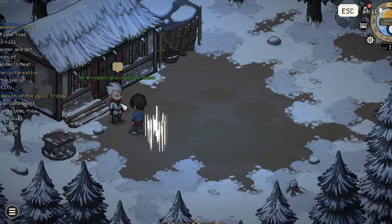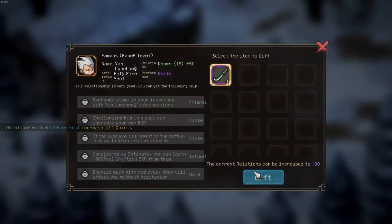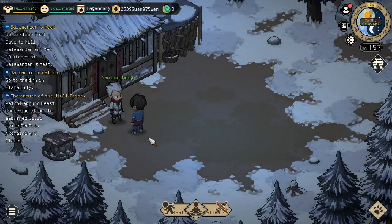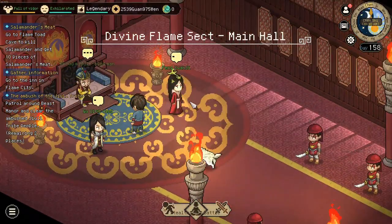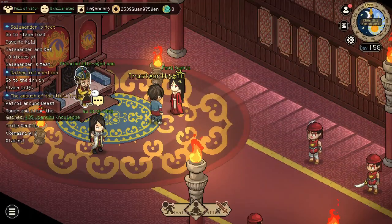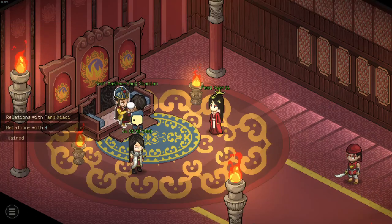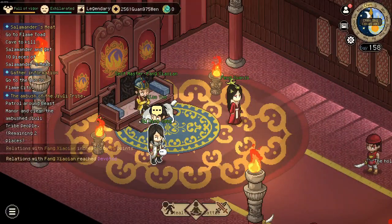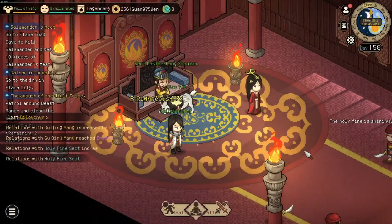Now we are at the mountain. We can interact with him and gift him some items, then head back to the Holy Fire Sect. Back at the sect again we can talk and interact with her. I would advise increasing your relation with the different party members by gifting them some gifts — it will help later on as you need to have enough opinion with them so that you can still recruit the White Tiger Envoy.